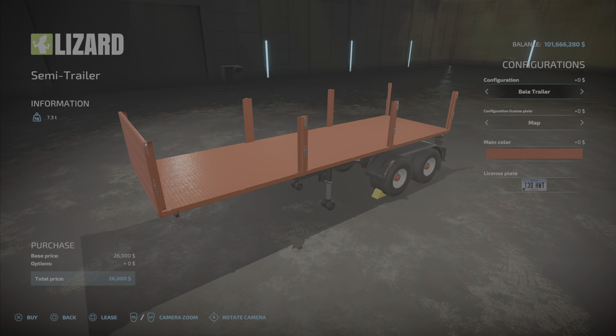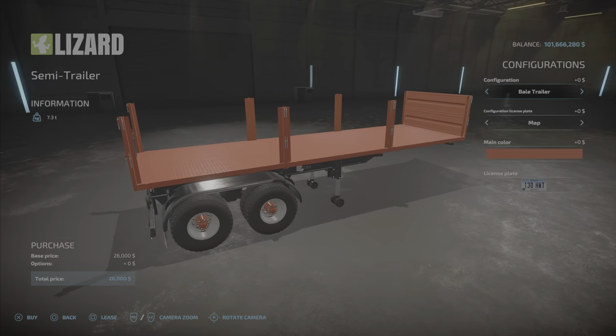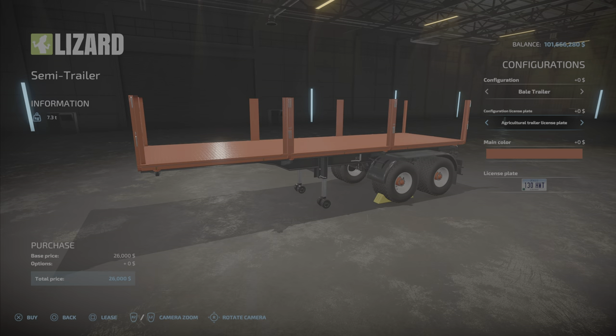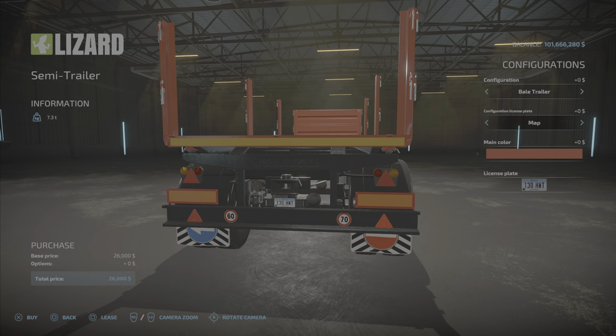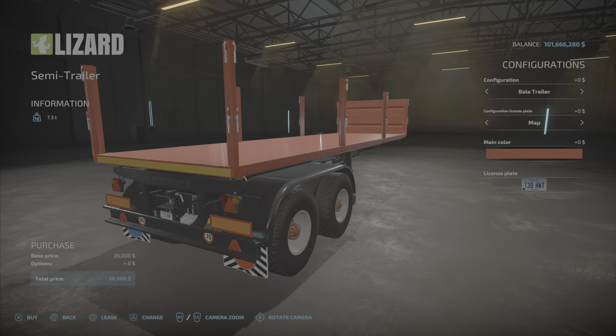And then of course we have the bale trailer, which is the same trailer basically without any of the sides, just the stanchions there. And then an option for the license plate — either the agricultural type of plate or the standard map plate, whichever map you're on. And then colors.